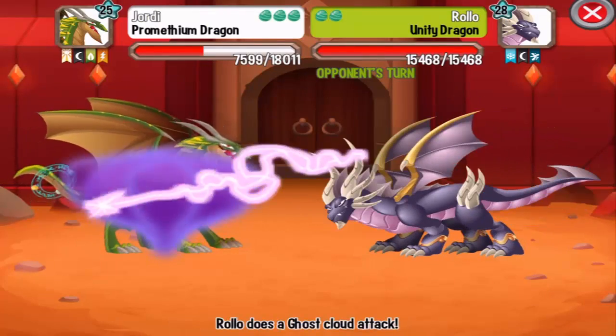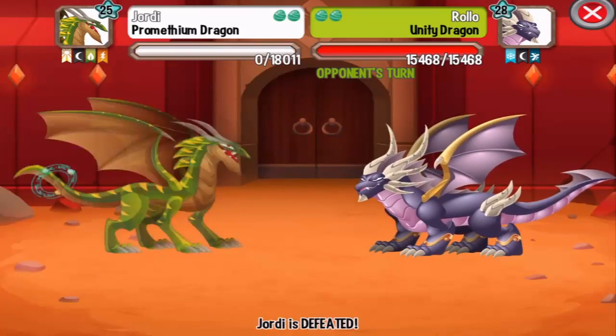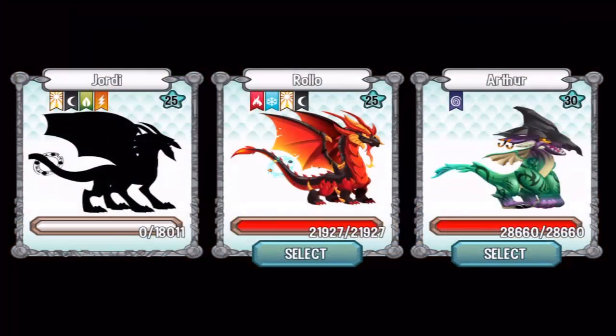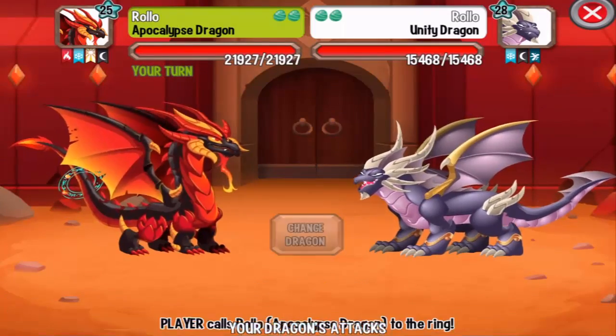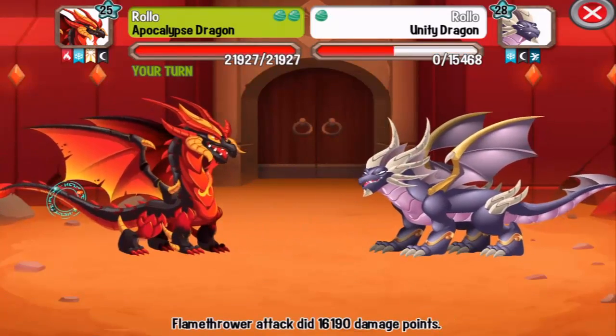Next up the Unity Dragon. This is an ice element dragon so we can critical hit it with flame or metal attacks. Let's use the flamethrower attack. Alright, critical hit — one shot.